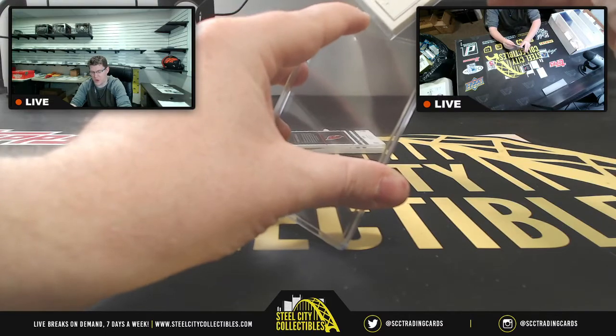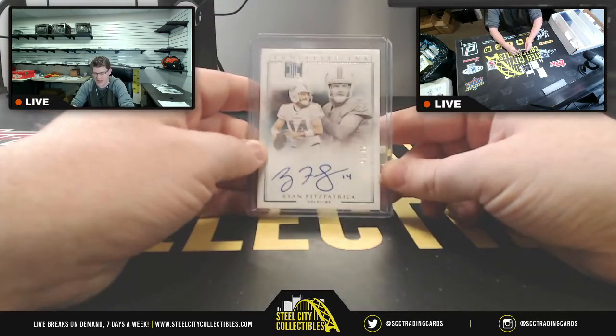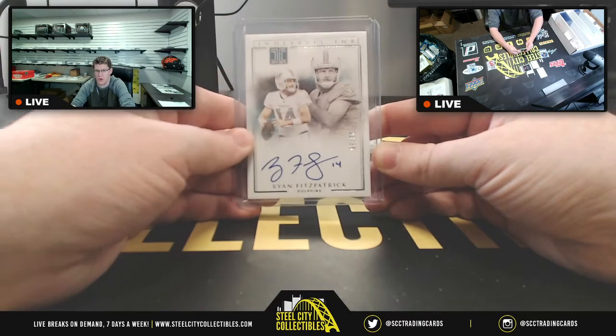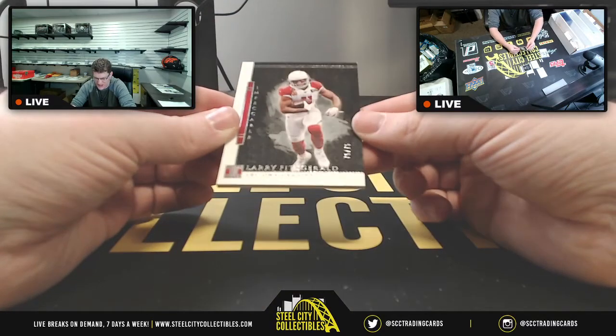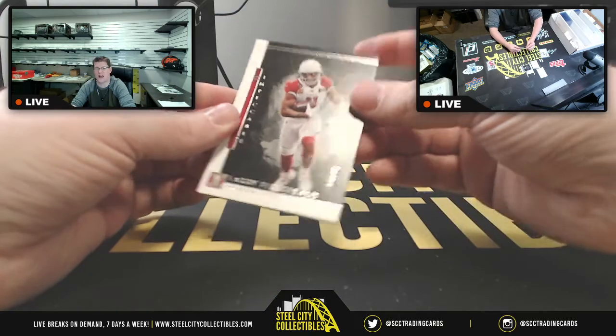Now, if that Burrow is out of less than 10, it'll be randomized between the numbers within that range. For example, if it's out of five, it'll be random between one through five. Just giving everyone a heads up. Larry Fitz, 75 of 75 — going to five, which is Thomas.